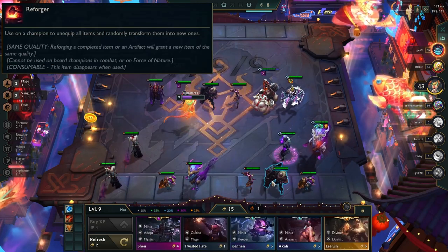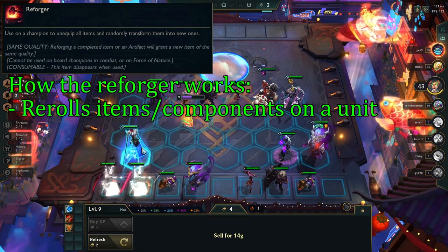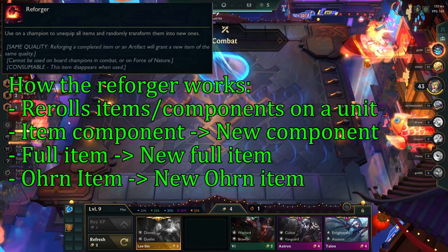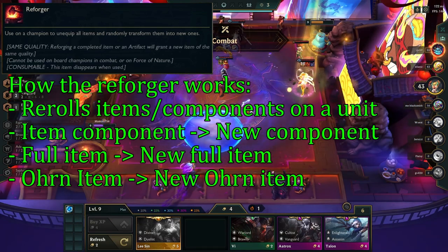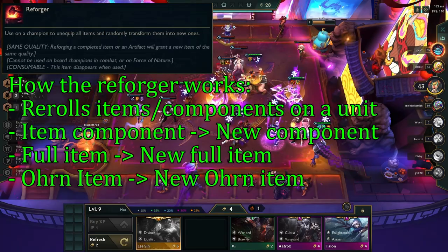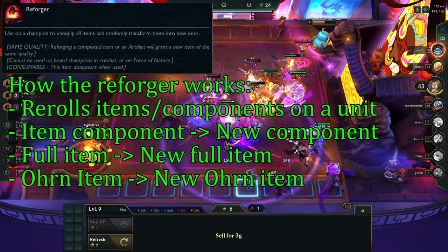The reforger rerolls the items on a champion and puts them on your bench. This works with item components, full items, and oren items. If you reroll an item component, it will give you a random item component. If you reroll a full item, you will get a random full item. The components on the initial item have no impact on what you get.